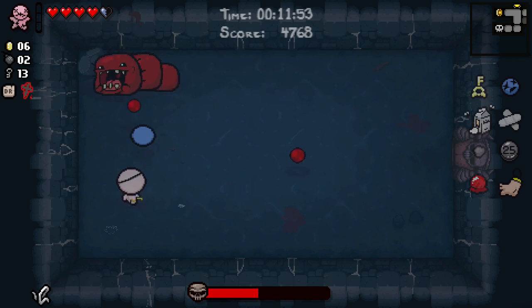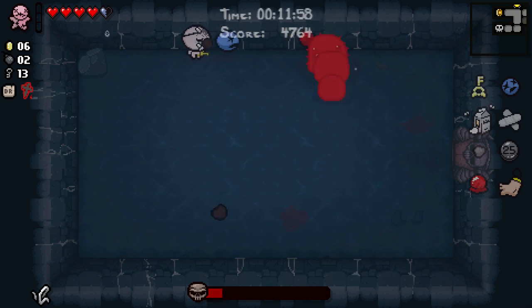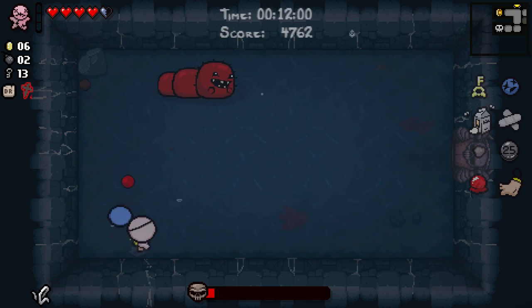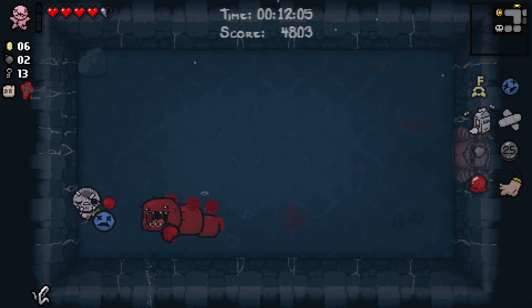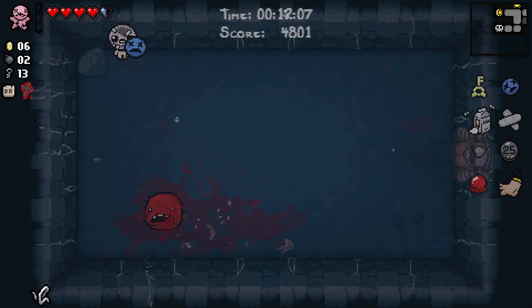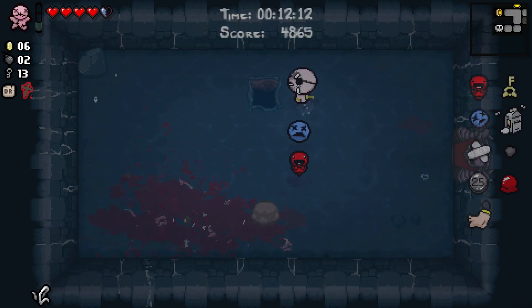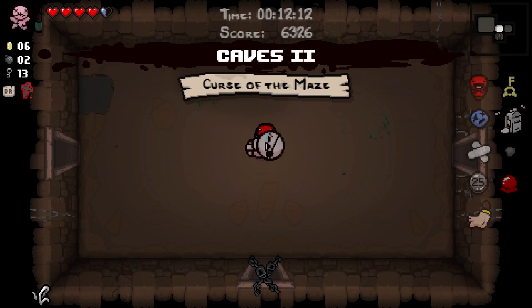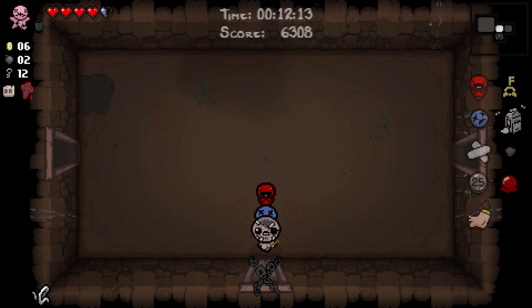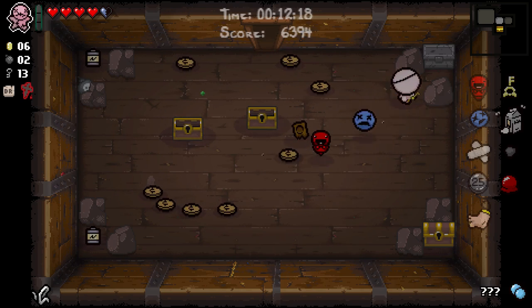Fate's Reward is a tiny DPS upgrade — simply because every now and then a tear comes out of it, but it's just so bad. It's like a shitty Incubus. In fact, it's not even quite like a shitty Incubus because it doesn't gain things like Brimstone. We'll go down to the next floor in a vague hope of being able to make it to Boss Rush.